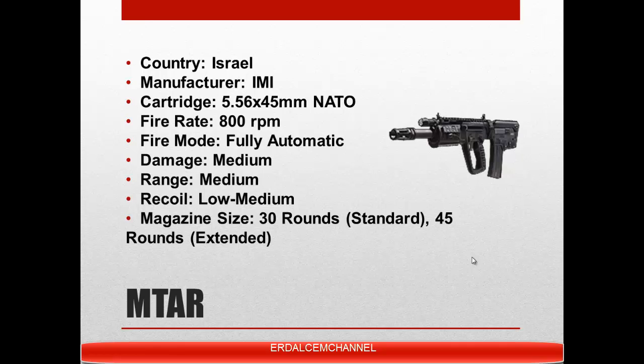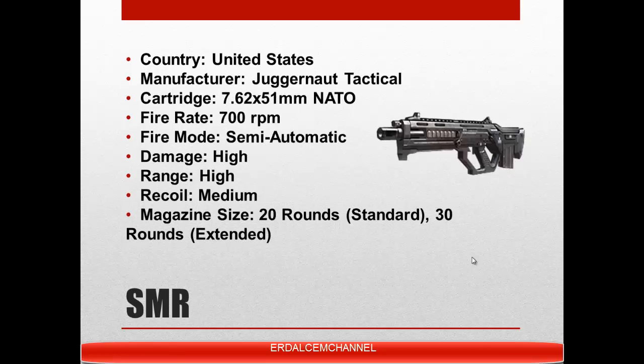It is currently replacing the TAR-21 as the standard issued weapon of the Israeli infantry. The SMR is a semi-automatic, gas-operated bullpup battle rifle. It is a modification of the M39 EMR — basically a bullpup conversion shortening the overall length while retaining barrel length, range, and accuracy. The chassis, called the Ragu, is made by Juggernaut Tactical and is basically a shell over a dismounted M14 rifle. The SMR, however, is a fully streamlined and functional rifle and is not an M14 conversion. The SMR features a very long upper rail as well as a rubberized cheek rest.